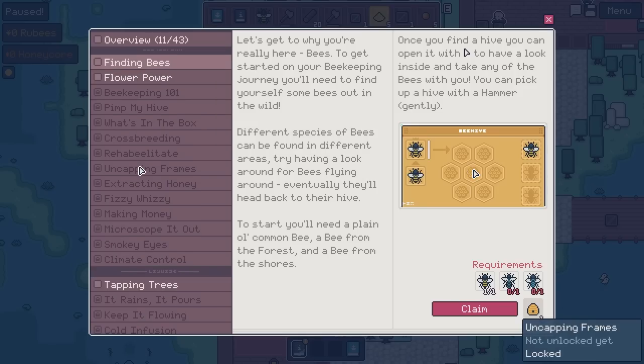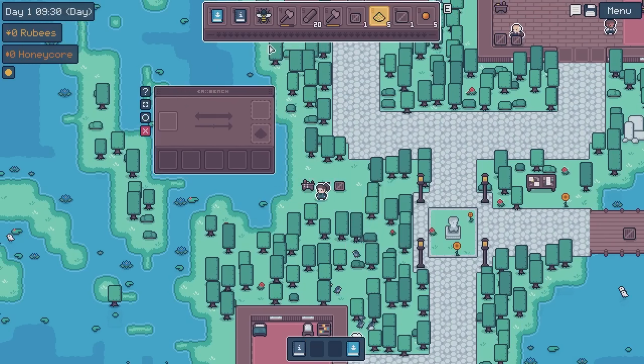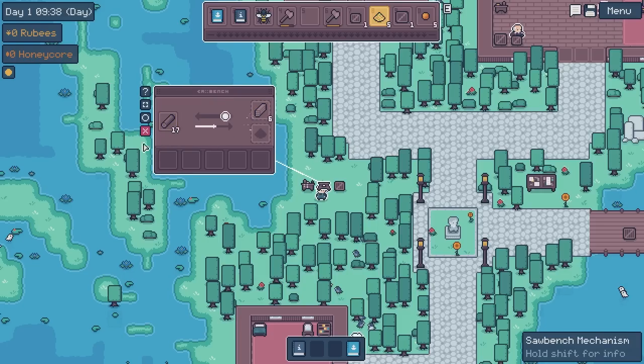So we need five of each type of flower, one of each type of bee, and we want to get a tree tap. Now that we have a saw bench, we can start cutting up logs into other materials. Place a log in the left input slot and drag the little handle left and right — this is true for most of the game. It's not one of those games where you just click to craft; you actually have to go through the mechanical motion of it. Eventually you'll be able to upgrade your tools and won't have to chop wood by hand — and you can automate these things.